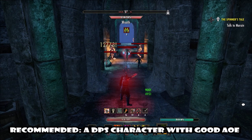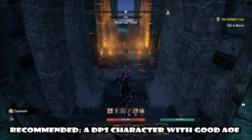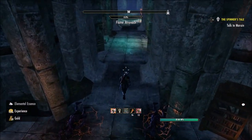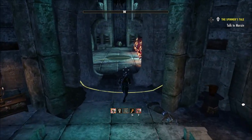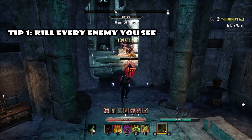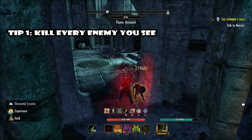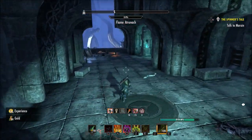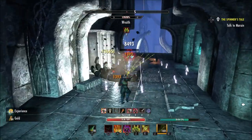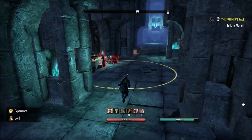It is recommended that you bring a DPS character with a good AOE, because the Ayelid plans drop from mobs, so you want to kill everything efficiently — not too quick, but efficiently. The first tip: kill every enemy you see. Only enemies drop these rare Ayelid furnishing plans, so it makes sense to kill all of them. As you can see, I'm taking enemies out at a good pace — no need to rush.